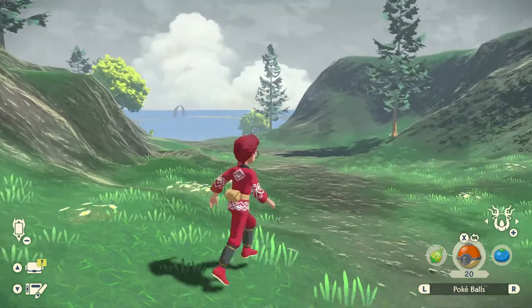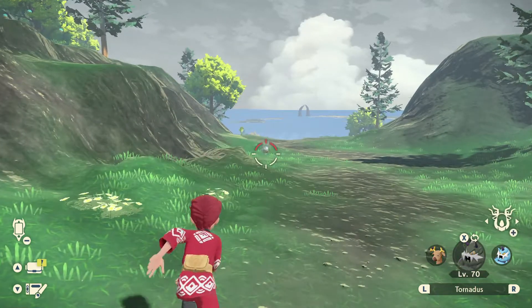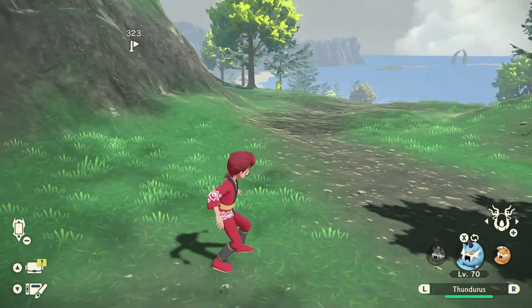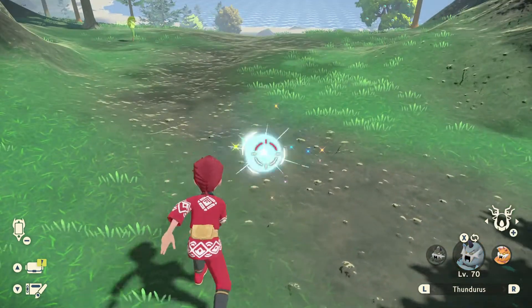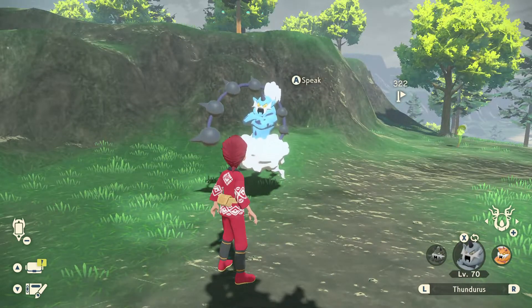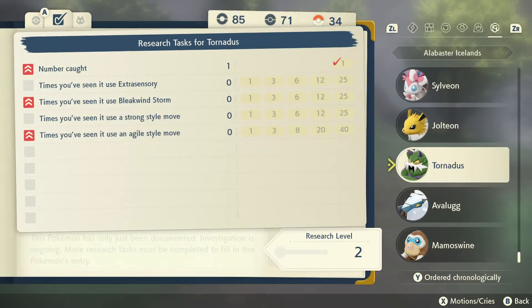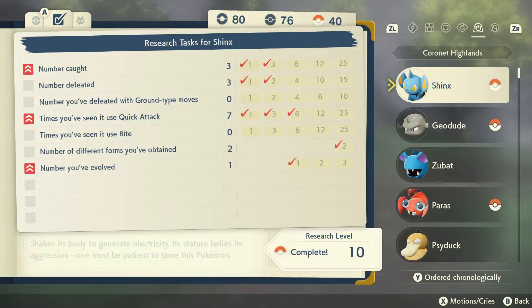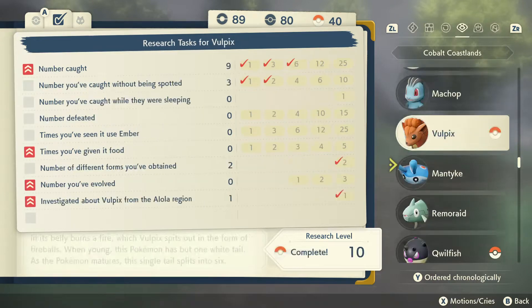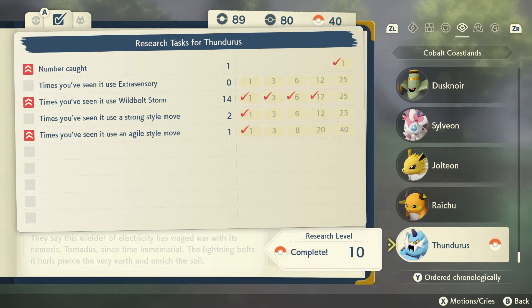We'll press S real quick. We finished training Thunderus. I want to show you because I just got Thunderus up to research level 10 by completing all its assignments. You can pay attention at the top middle, which shows the times you've seen it use Wild Bolt Storm. We had to keep using it more just to get it up to speed using Wild Bolt Storm.